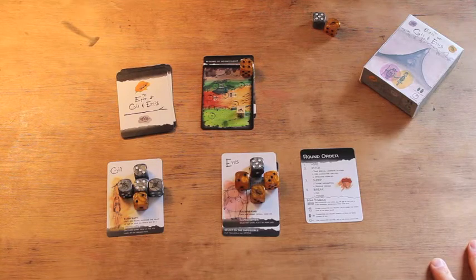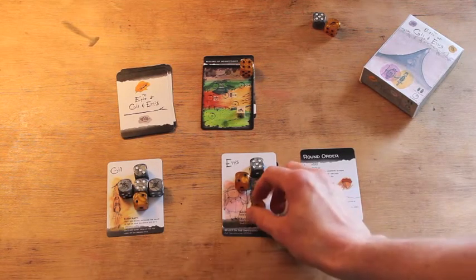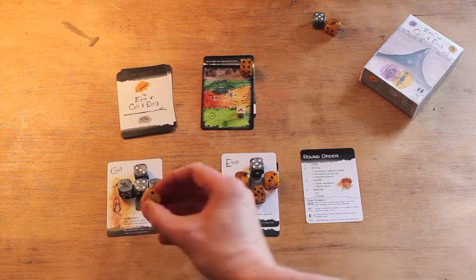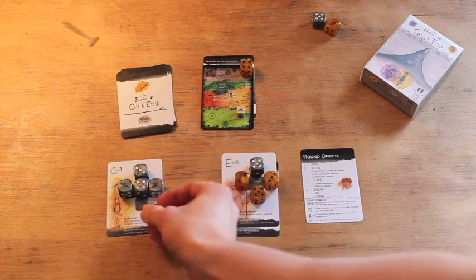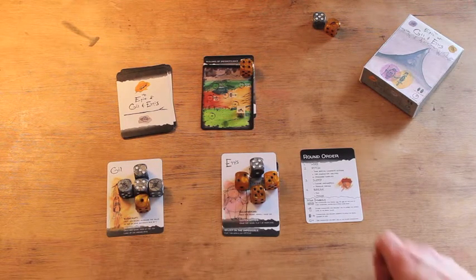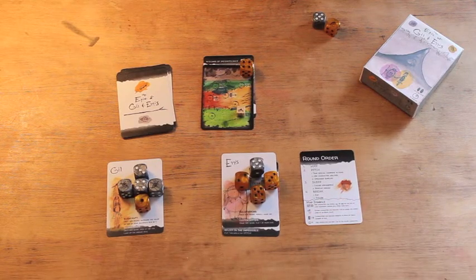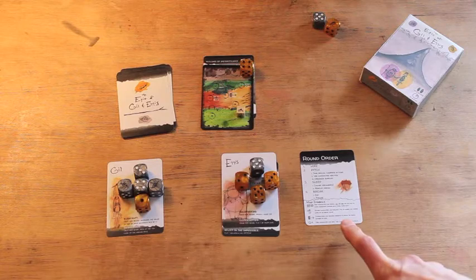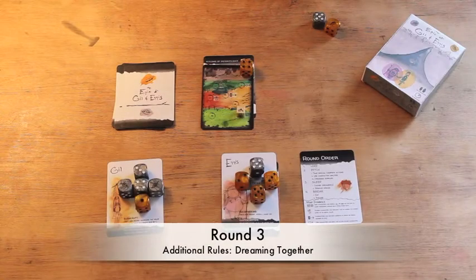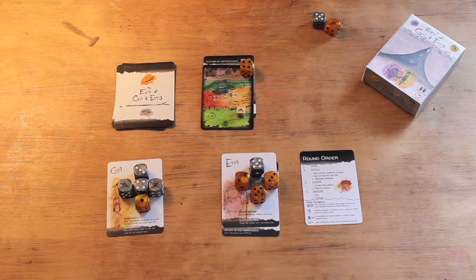We wake up the next morning, break camp, and still have to eat. Gil eats — his rations are down to one, so we'll want to deal with that next round. We would normally forage here by rolling a die and gaining it, but because we failed at our dream last night, we can't forage. So we move on to the third day, beginning with the hike step, moving along to our next campsite, and go to phase two, which is pitch.